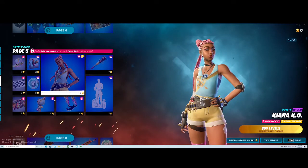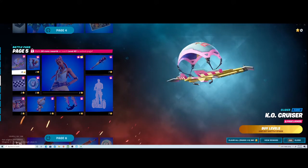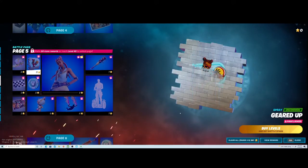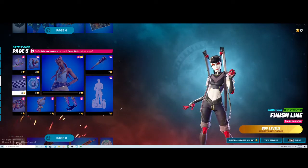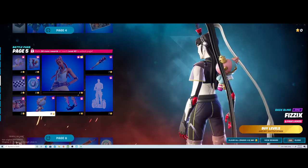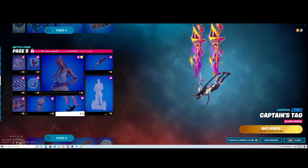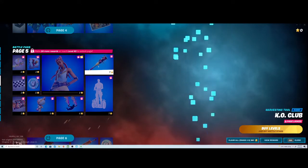Kiara KO! A KO Cruiser — that's actually a pretty cool glider. A Geared Up spray, Finish Line emoticon — oh, that's animated too — some V-Bucks, Rebels rolling screen. I was about to say picture — I guess I could call it a picture. Fix Six back bling, Captain's Tag — that looks cool, that actually looks cool.